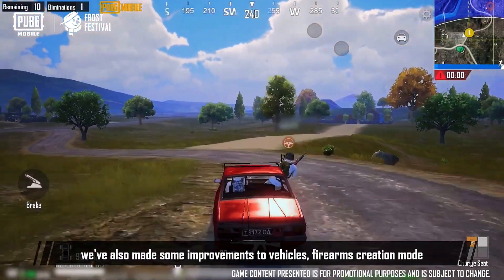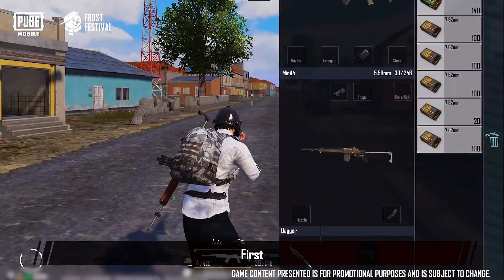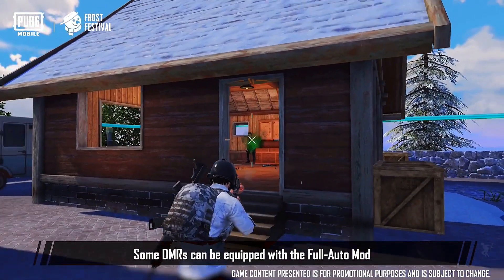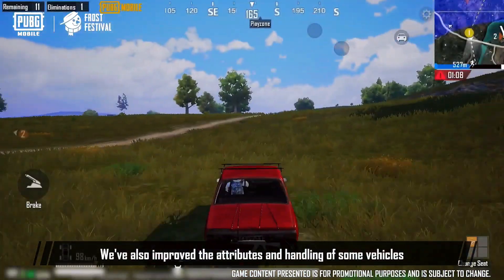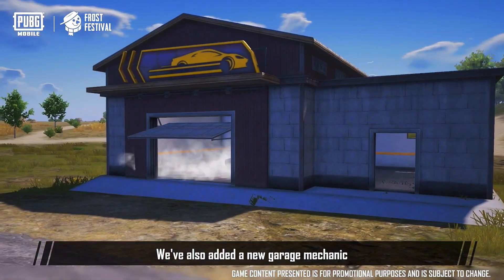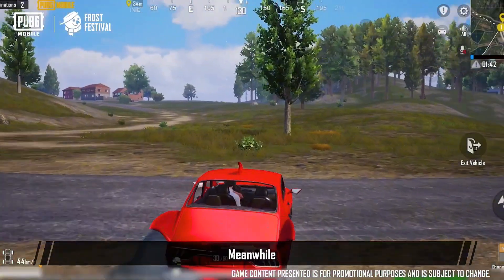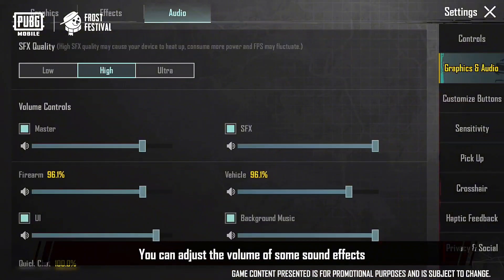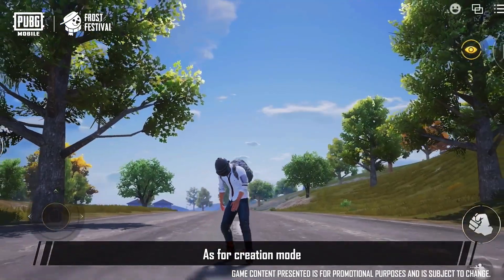As for classic mode, we've also made some improvements to vehicles, firearms, creation mode, emotes, settings, and more. First, we've enhanced the designated marksman rifles — some DMRs can now be equipped with the full auto mod to fire in full auto. We've also improved the attributes and handling of some vehicles to enhance your driving experience, and added a new garage mechanic so you can choose your dream ride during matches. Meanwhile, we've also added a custom SFX adjustment feature — you can adjust the volume of some sound effects to whatever best suits you.